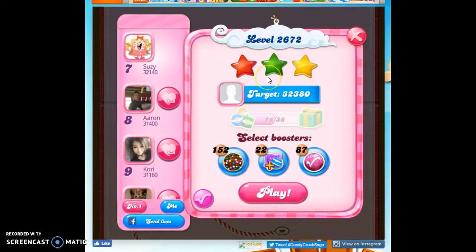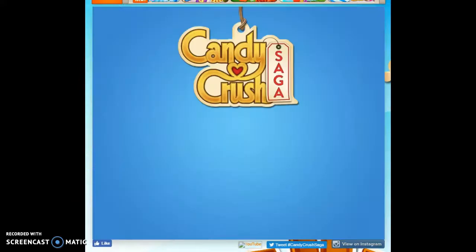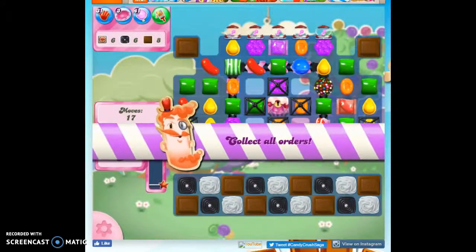Continuing my quest to clear out this episode using my Golden Spaceship from the Space Stash. I'm on level 2672, and let's see how these boosters can help me. I'm bringing in an extra three moves, two color bombs, and two striped and wrapped combos.